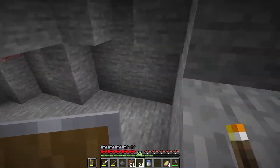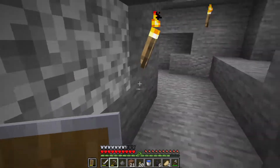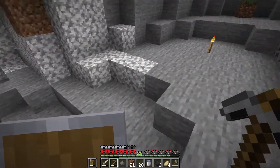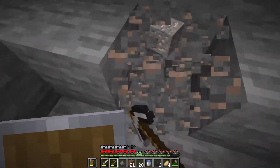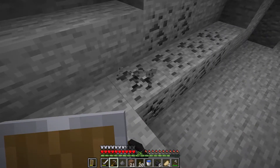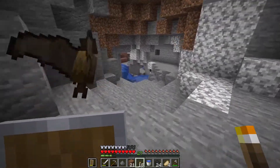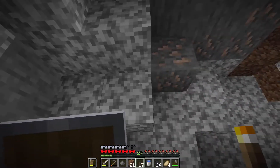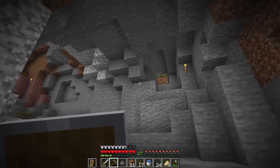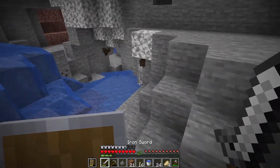This stuff is already lit up. I must have gone through here at some point. Random grass block — interesting. Now we can go over here. That's a skeleton, that's a spider. This is all lit up so I don't need to worry about this area. This is just not a fun sight. I'm going to have to just rush the skeleton.